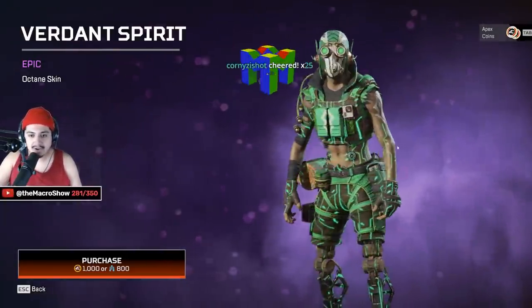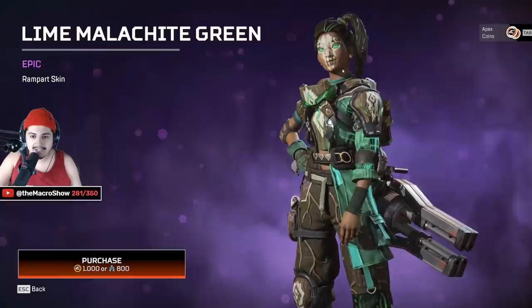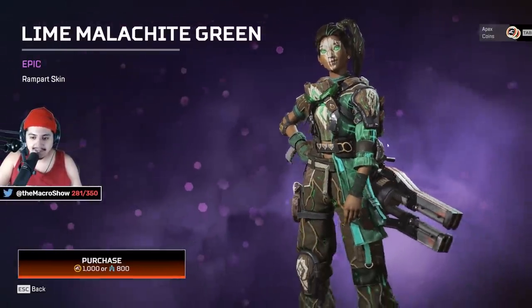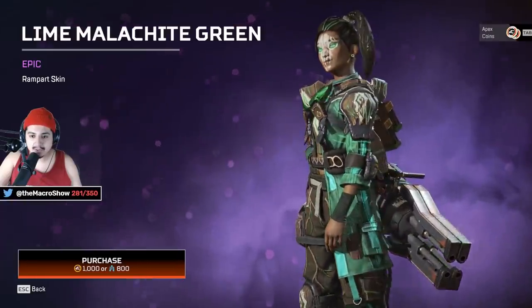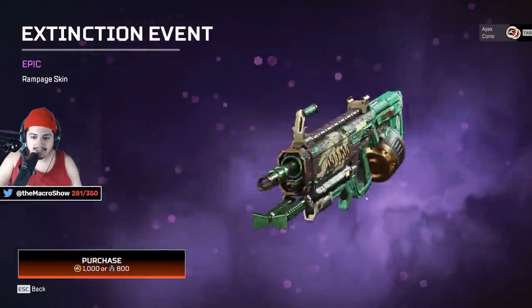Octane has so many good legendary skins, I'm never going to rock this purple one. Rampart actually looks kind of cool — her eyes are super green. I know Seer has a similar thing with his eyes being green, but his are always shining. This one's kind of cool; I like how the wooden aspects of it look, especially when it comes with the wooden Rampage skin.